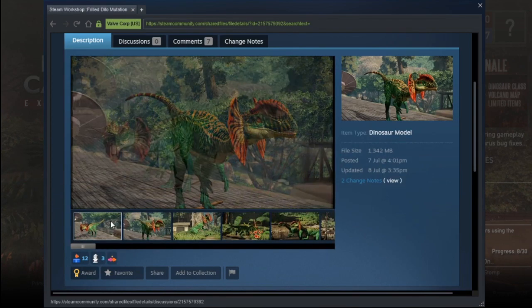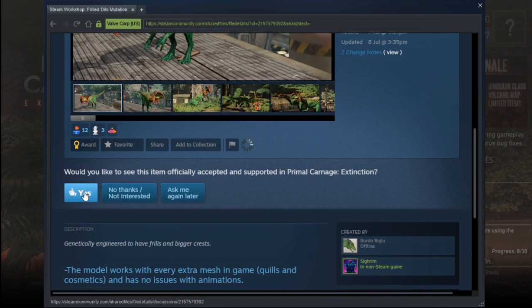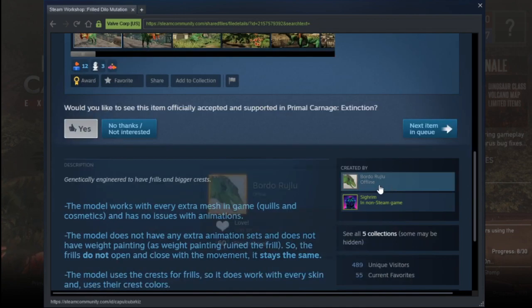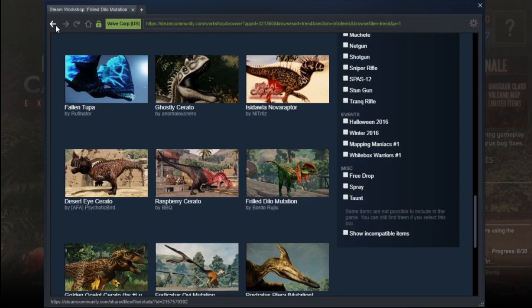Oh, didn't see this on the workshop — the Frilled Dilo mutation. Direct reference to Jurassic Park. It just sucks that the frill can't come in and out, or maybe it comes out when the Dilo spits and that would be a really cool effect. Who made this? Bordo, Rude You, and Sigrim. Yeah, it does suck but I would definitely like to see that in the game.